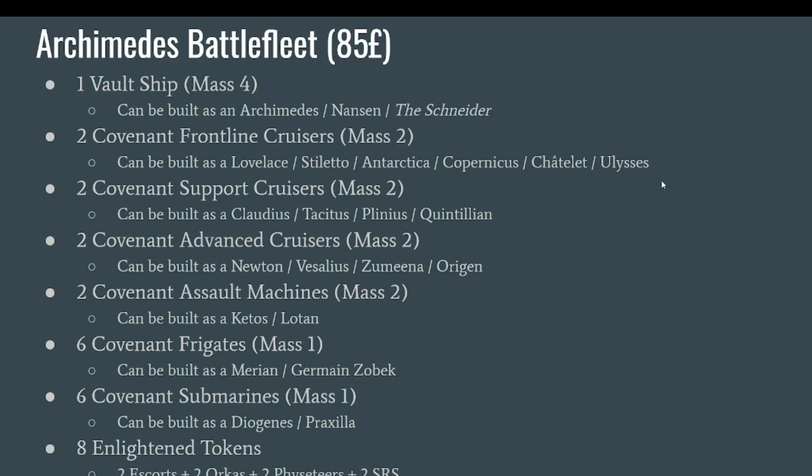Now let's have a look at what you get inside this Archimedes Battle Fleet. You get a lot of stuff for a quite reasonable price — 85 pounds, so a little bit less than 100 euros. You get a little bit of every single sprue that exists for the Covenant of the Enlightened. It's really a great box to start. It's not a one-player starter set, but it is basically a one-player starter set on steroids. First of all, you get one Vault Ship that can be built as an Archimedes, a Nansen, or the Schneider.